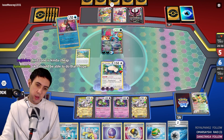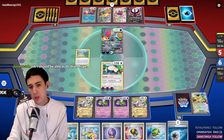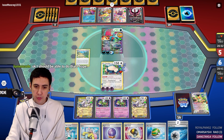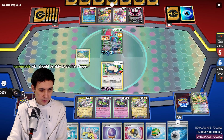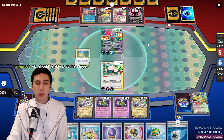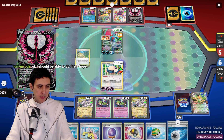If they knock out the Snorlax, then we're happy because it's a 1-prizer. And then we can try and finish it off with our Mewtwo. We'll have a look at it together after this game if you like — I'll have a look at it with you.